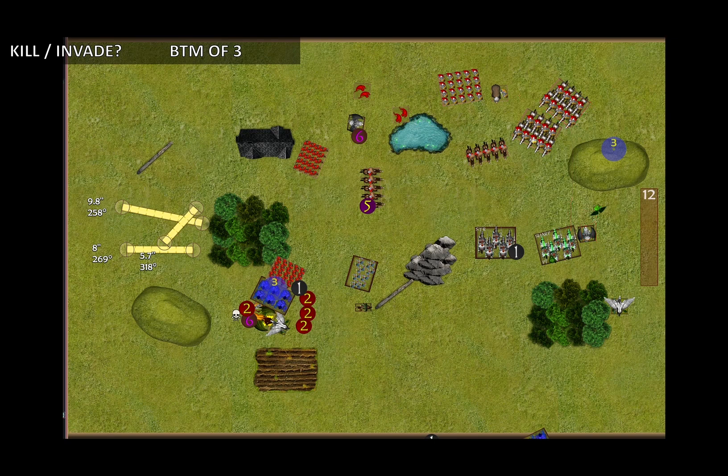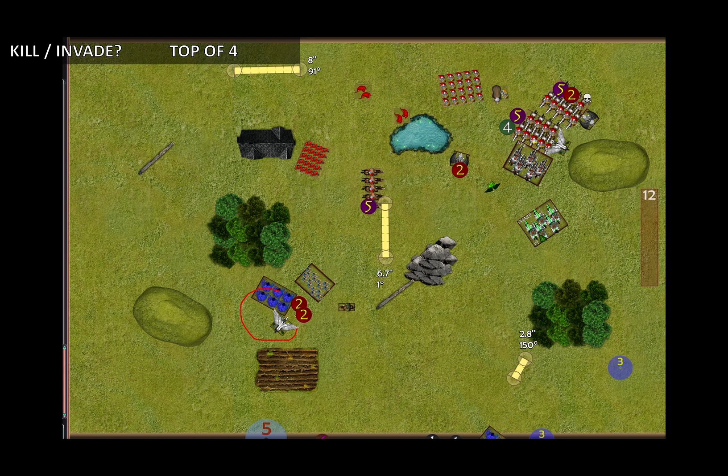Maybe he should have charged the Lord Frostfang and the Mounted Suns instead, which would have given much more space to reform. Of course there's a risk you might not take out the water elemental horde if you roll poorly, but it's already on 4 wounds so it should be fairly easy. My response: the water elementals continued fighting, and the Pegasus continued to take out the Lord. The Draugr got charged in the flank from the Brotherhood on foot.